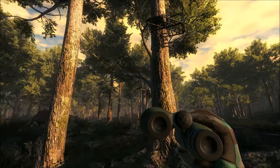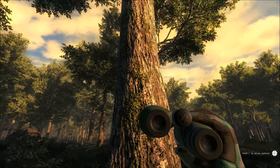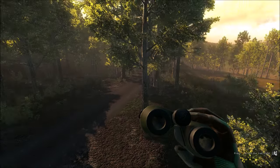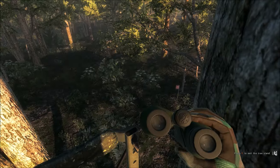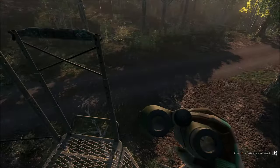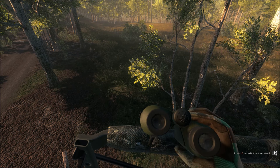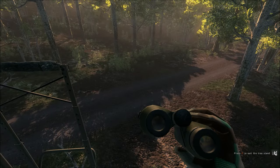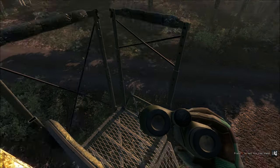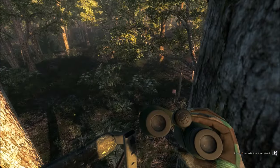It's going to be irrelevant soon because you will be able to switch seats. As of right now, when you enter the tree stand as a host, you're going to be entering the right seat, and your buddy would enter the left seat. As of right now, you do not have the ability to switch seats, but EWU has announced already that they are working on that capability.